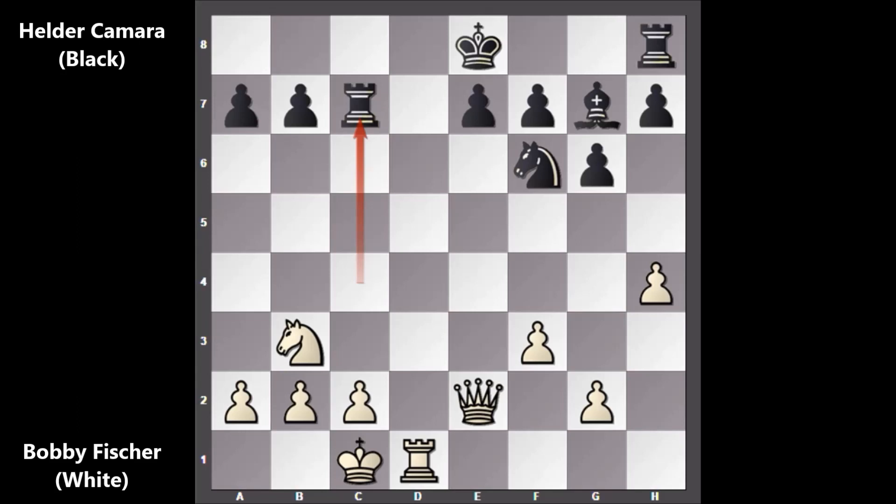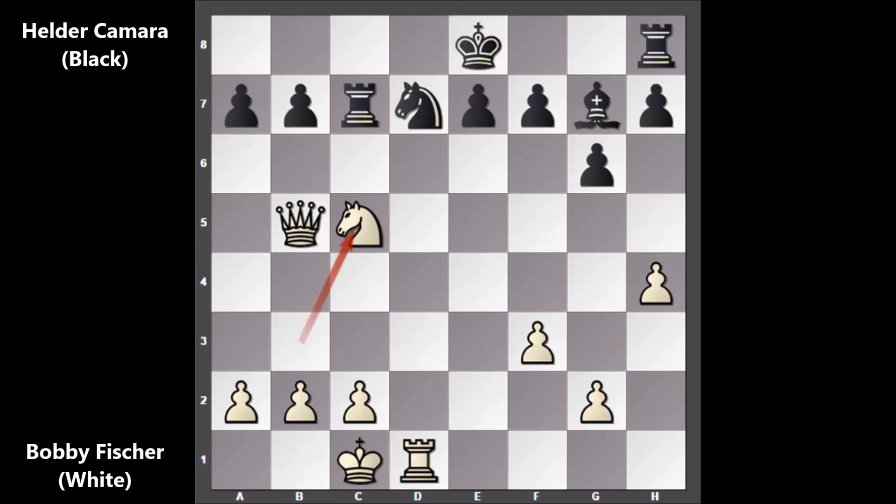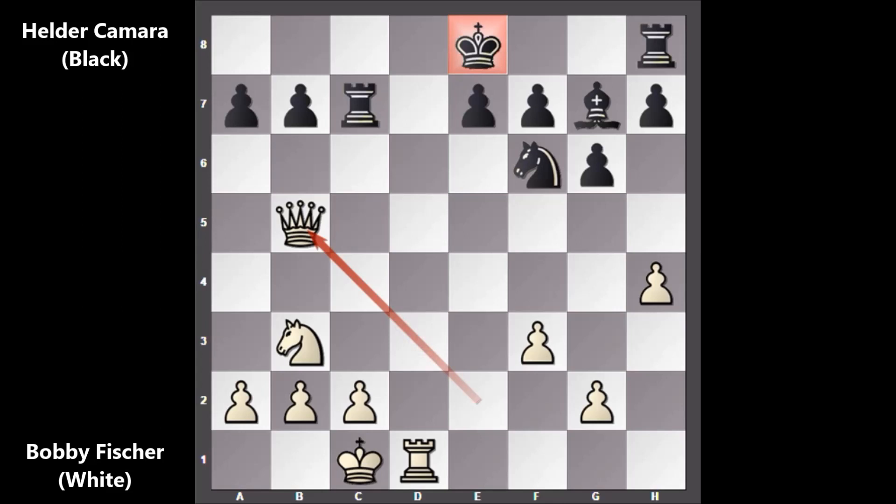After Bishop takes on C7, Camara captured back with the Rook. Bobby Fischer played the move and Camara resigned — of course, Fischer has the Queen. Queen to B5 by Bobby Fischer, and Helder Camara resigned because black is going to lose even more material. You can't move the other way because of the Rook to D8 threat, so blocking with the Knight, then Knight to C5 — triple attack on the Knight. A6 attacking the Queen, Queen to D3, and this is all over for black. If capturing the Knight with the Knight then Queen takes Knight and then checkmate.